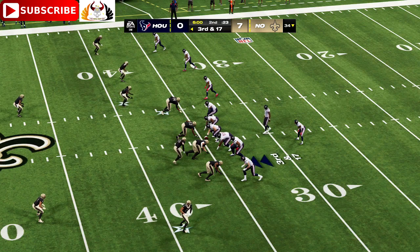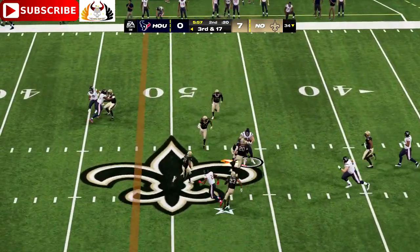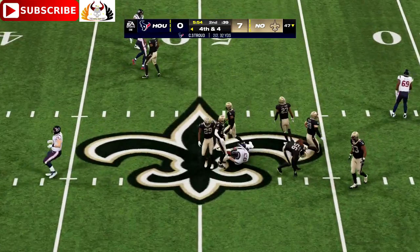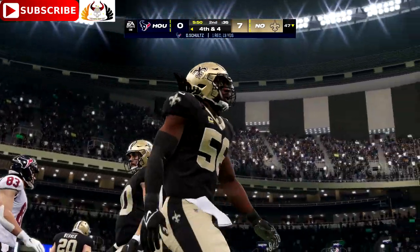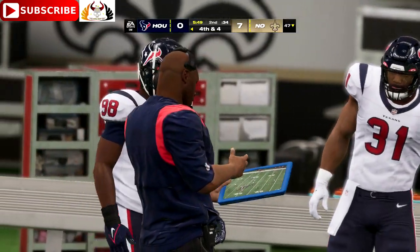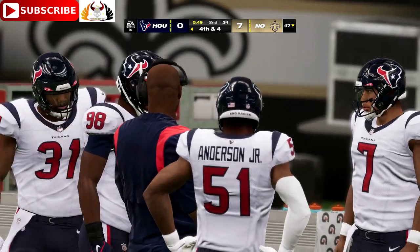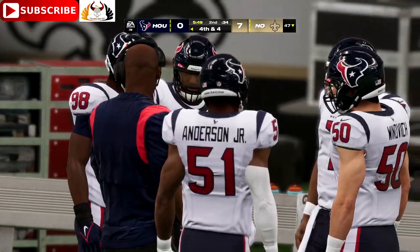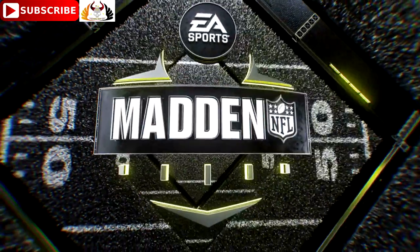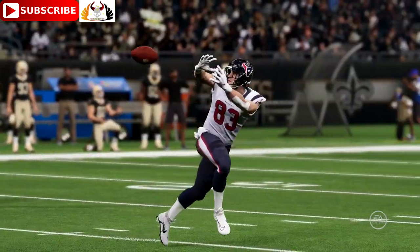For the Saints here on third down, an extra defensive back on the field. Stroud on third and long — a short one taken in here by Schultz, and he'll take this to the 47, but no further, well short of the line to gain. It'll be a pickup of 13, but it'll still lead to a fourth down. The defense almost relaxed when he caught it short of the marker, and then suddenly there was space to run after the catch. Fortunately they got to him and forced the fourth down.